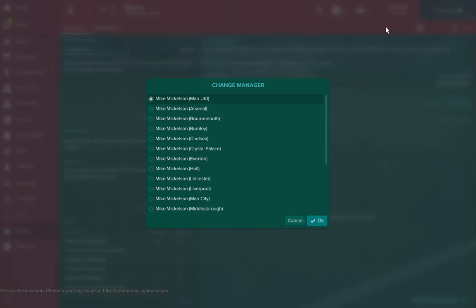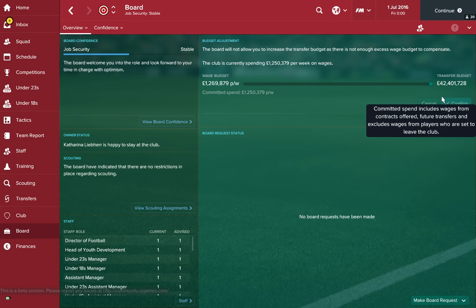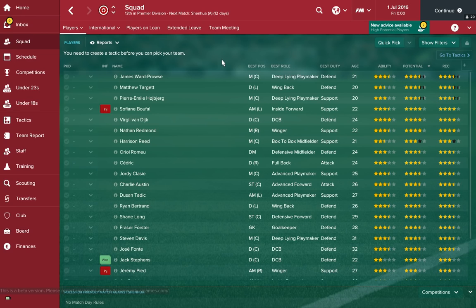Some might be surprised by this, but we've got Southampton — a great little club on the south coast of England. They have £42.4 million to spend, which is a great little incentive. Southampton have always been a good team to start with in recent games. You've got people like Ward-Prowse who has great potential. They are a bit of a feeder club at the moment, churning out great players and selling them on — so that's where the £42 million is coming from.